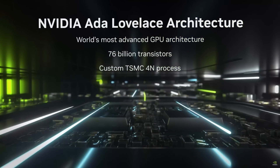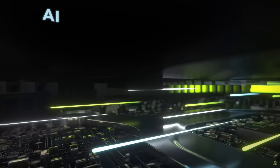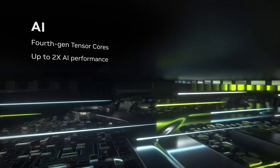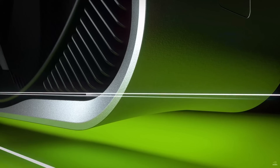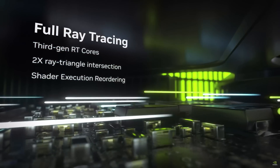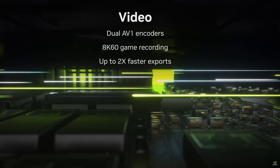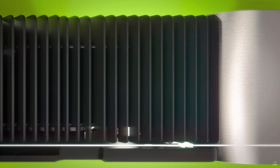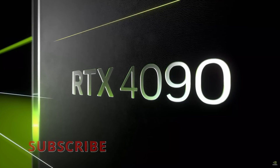Well, it looks like the rumours were spot on. NVIDIA are going to start off by releasing the 4090 and then phase in the 4080 in November. No details on the 4070 were given, and it's clear the 3000 series is going to be around for a while to cater for the lower end — probably indicative of current stock holdings and the ongoing need to diminish stocks, both at NVIDIA and with resellers. What do you think will happen to the 3000 series cards' price points? The 3090 will disappear, but the 3080 etc. will be around for some time. Let me know in the comments below.